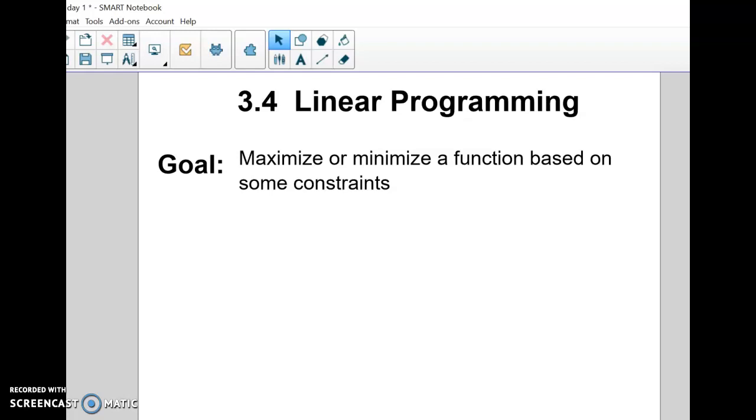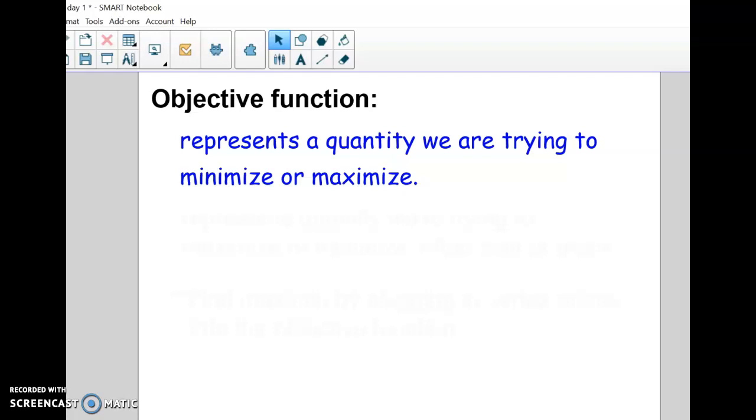This is Section 3.4, Day 1. We are going to minimize or maximize a function based on some constraints — it's called linear programming. It takes two days, but eventually these are going to be real-world problems, like trying to get the most profit or minimize costs, something a business or company might do. Here's a little bit of vocabulary: the objective function.